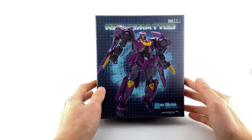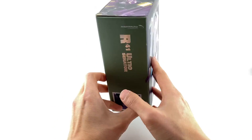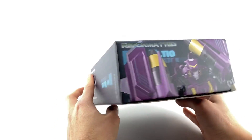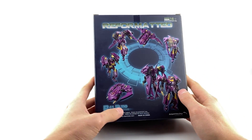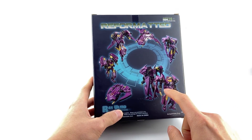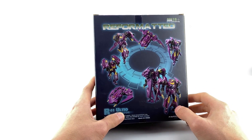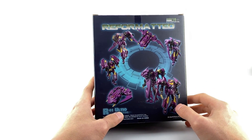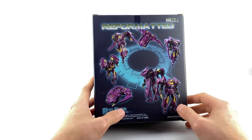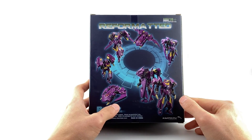So this is the box — pretty standard, no flip-open window or anything like that. Everything on the side is just renders or images. On the back you get a lot of product images of him in robot mode, and you can see various options for his alt mode, which is really nice. You may not be able to tell just from looking that it is a heavy retool.